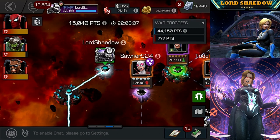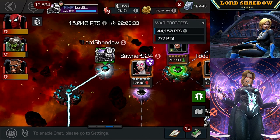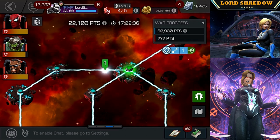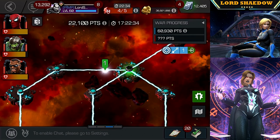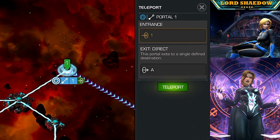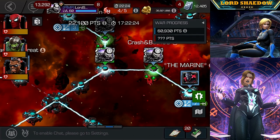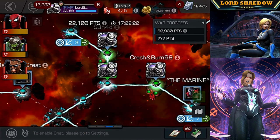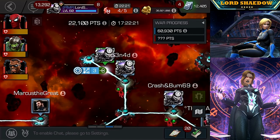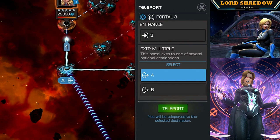Gladiator Hulk is definitely the best for that starburst path. I didn't have to fight that many on this path. My Quake is on defense, but we have others that can bring in champions to handle that node. Now on to section two, and why I don't like Cry Havoc.